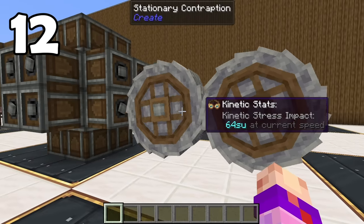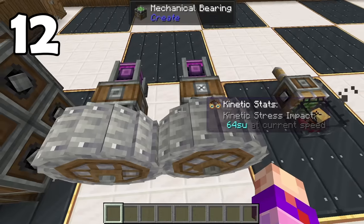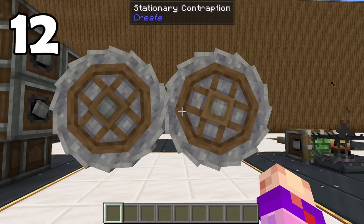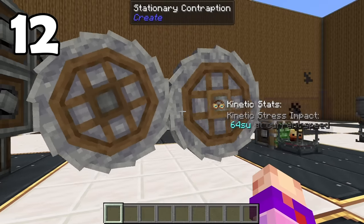Let's check out some stuff you can actually fake with the Create Mod, starting with crushing wheels. These are just crushing wheels on mechanical bearings. I was actually surprised that these don't work — I surely thought they would, but nope, just fake crushing wheels. They look pretty convincing, though.